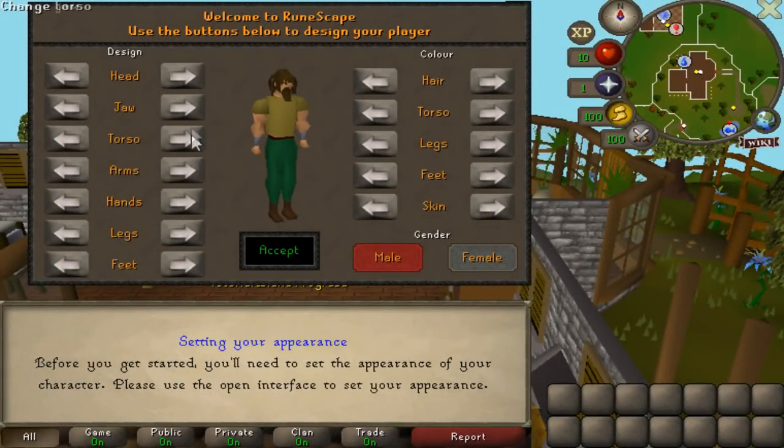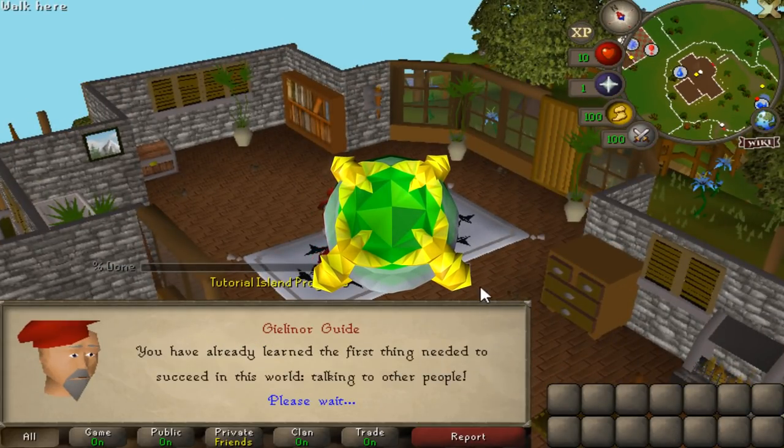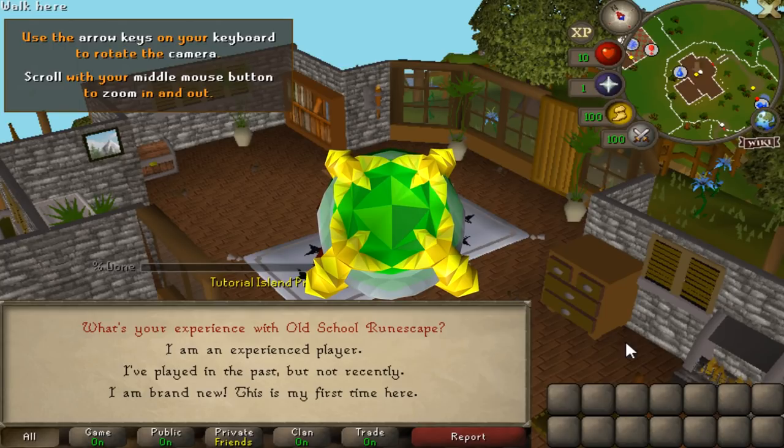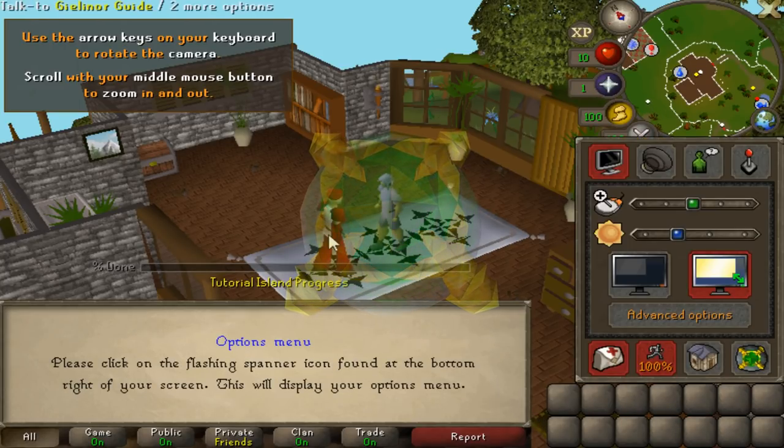This has been by far the most requested video I've had in the comments, and it's long overdue. Make a bond on a free-to-play account from scratch, straight off Tutorial Island. That is exactly what we're going to be doing today in one sitting.